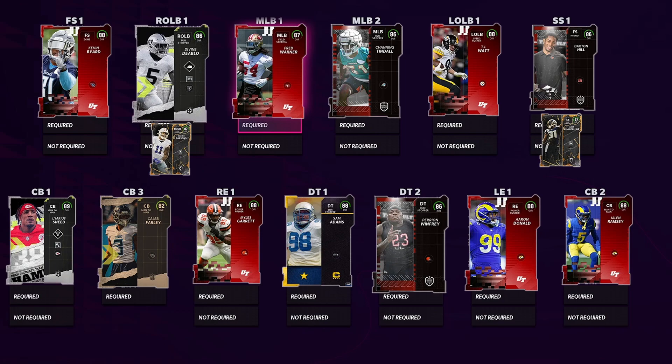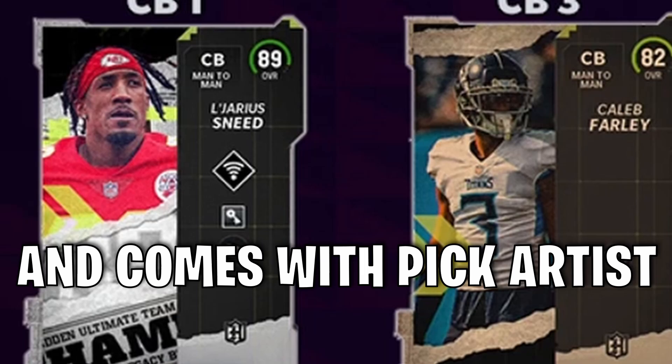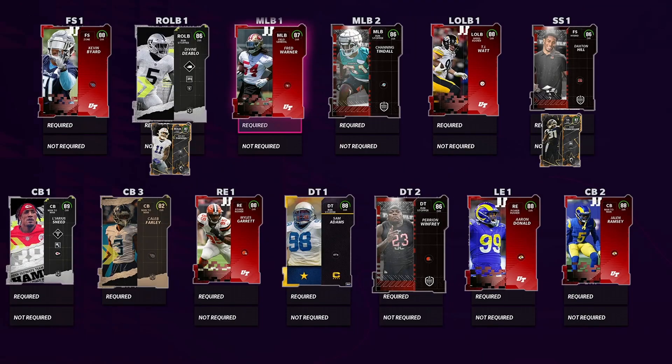Going over to cornerback, we have L'Jarius Sneed at number one. He is absolutely insane — 88 speed, 89 man coverage, 84 zone coverage. This card is going to be crazy. Definitely need this card on your team. He is a must have.